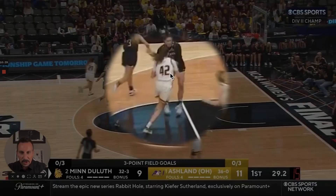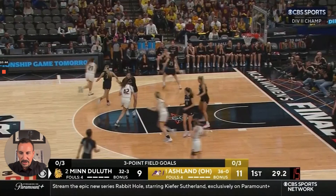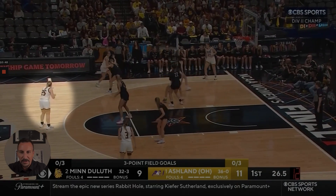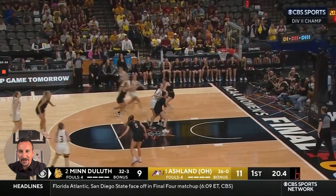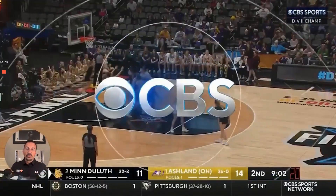We've got the ball screen. 42 sets the screen, he's going to roll in there. This other post player will replace on the outside — number 25. They're looking in there, they dig in, they kick out, they get the three. That's everything their post players do — a good job of keeping their head up so when they need to kick it out to the perimeter, they can.